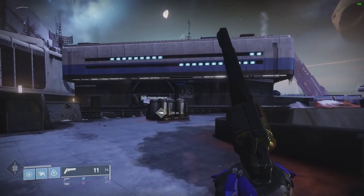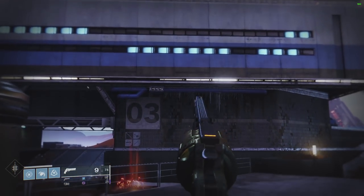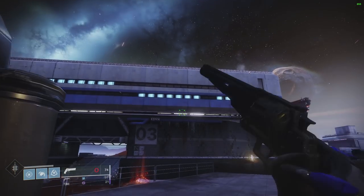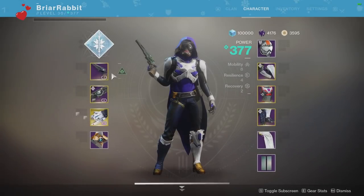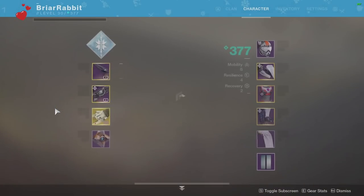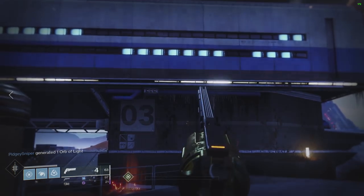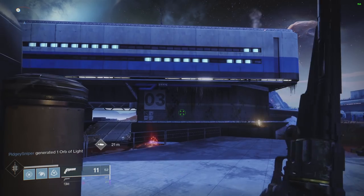Next we're going to take a look at the Dire Promise. This is a 150 round per minute hand cannon, and again we see that wild recoil pattern on initial spawn. So we're going to go in, change the sights, change them back, and we see improved recoil. However, we don't see it improved quite as much as what we saw on Better Devils or Old Fashioned — it's still pretty wild, but definitely more controlled than it was on initial spawn.